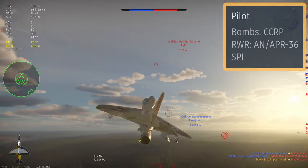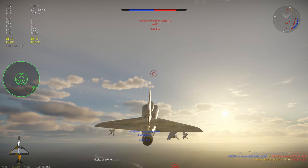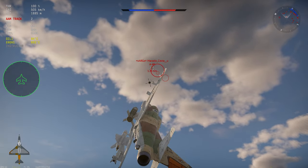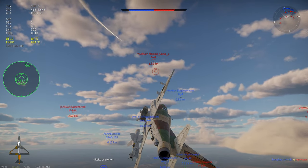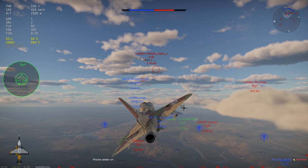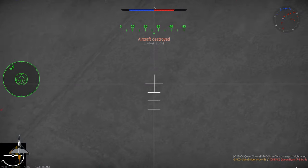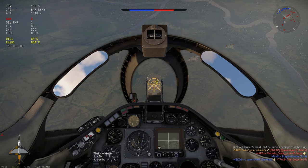Starting with the pilot systems: the first thing to note is that we only get a CCRP here — a constantly calculated release point — not to be confused with the CCIP, or constantly calculated impact point. The CCRP only really gives you a way to drop bombs from high altitude and is not as accurate as a CCIP. We do also get an RWR, which is quite helpful mainly in ground realistic battles, as it gives you a radar spike when you are being locked by anti-aircraft vehicles.